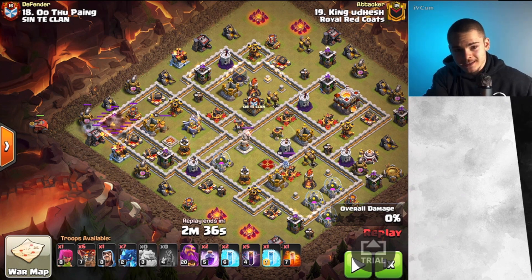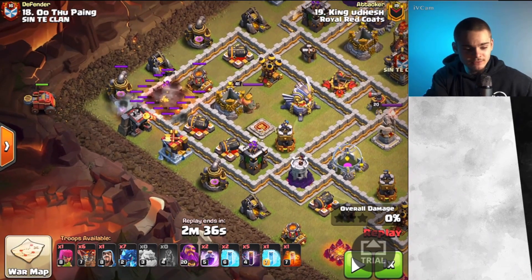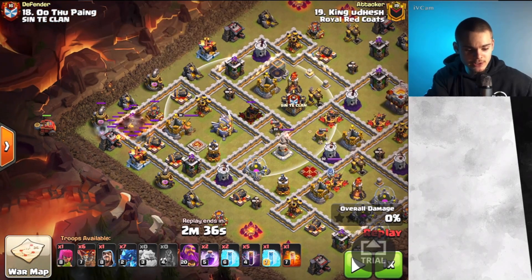This right here is the perfect example of that. We can use the Flame Flinger right here and no X-Bows can really reach it — look how far off that is. But the Flame Flinger can get the Eagle, create some nice pathing, etc.